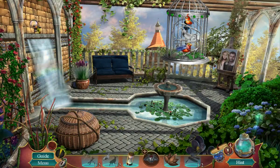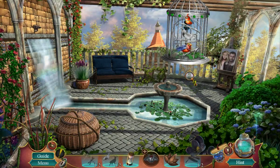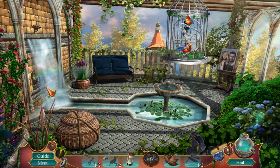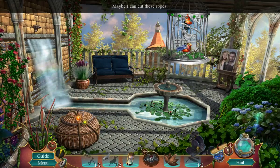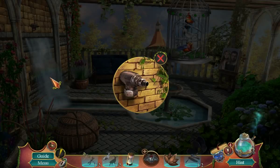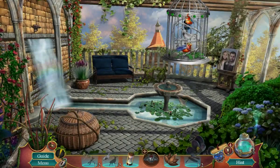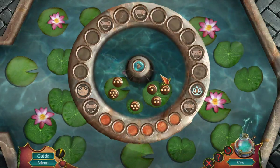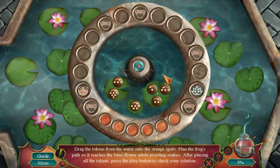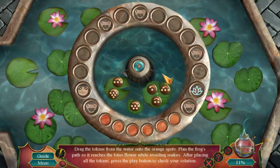There's a morphing object and a heart. You seem out of place. Maybe I can cut these — insects! Be outside! Not inside! There's a reason there are walls. You get nature and I get the lovely inside of a house. I need the faucet handle to turn off the waterfall. I can't quite reach it. What is a frog's favorite place? Drag the tokens from the water onto the orange spots. Plant the frogs past and reach with the lotus flower while avoiding snakes. After placing all the tokens, press the play button to check your solution.